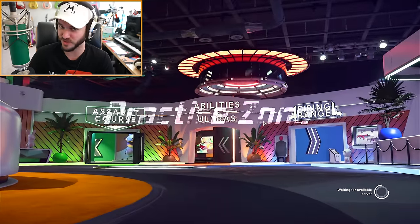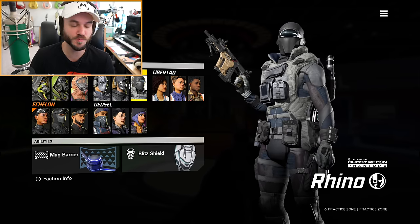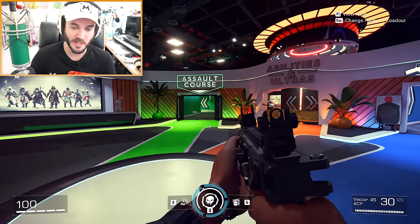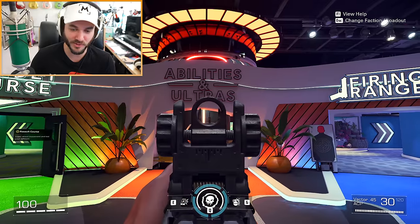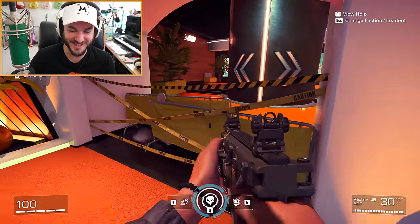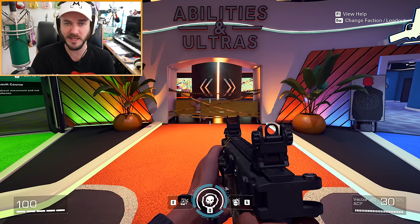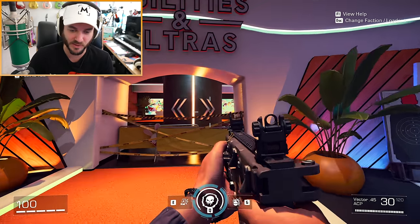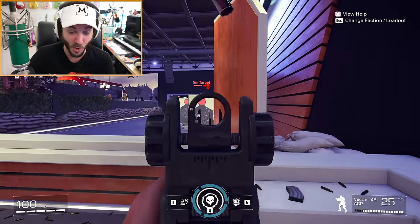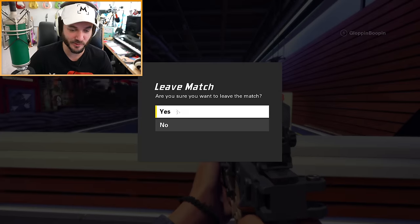In the practice zone there are some things that changed. The faction menu looks updated — you can choose individual characters within factions and change their abilities. We have the assault course and firing range, which are essentially the same. However, the abilities and ultras test is completely blocked off — there's caution tape and a rabbit graphic over it. My best guess is they're rearranging that section. Just being back at the firing range, the game feels so smooth — hoping the online experience will be good too.